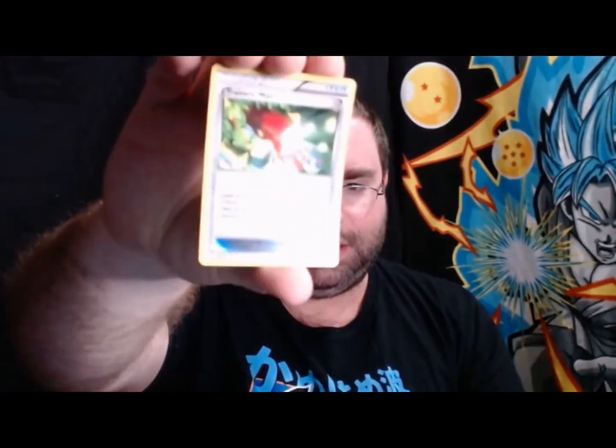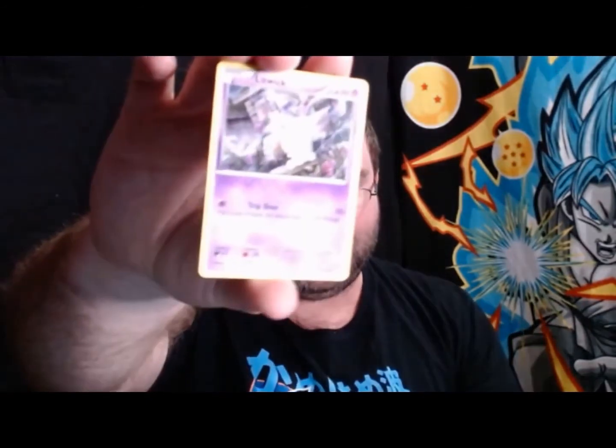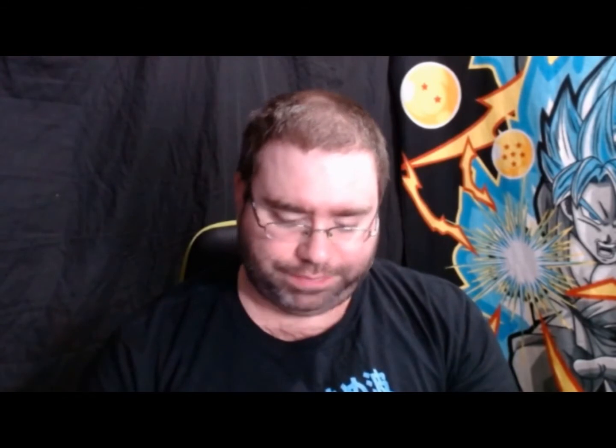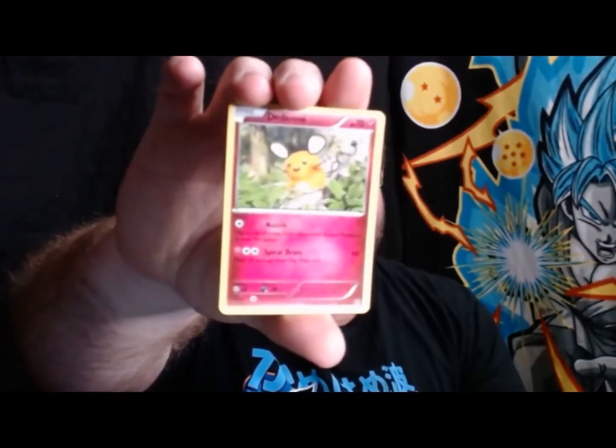Heat Factory — it kind of looks like a foil in a way, and this Heat Factory has a different back, which is pretty cool. We've got Energy, Energy, a Litwick, Yanma, Krabby, Gulpin, Freelish. I can't pronounce it — Dedenny? Like I said, some of the newer Pokemon I just do not know.